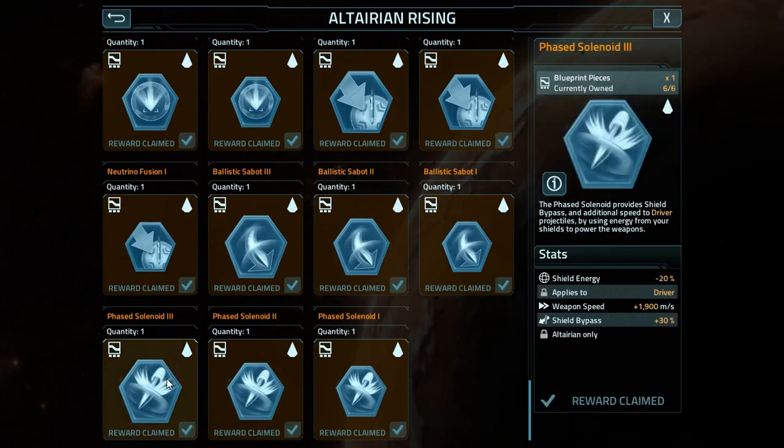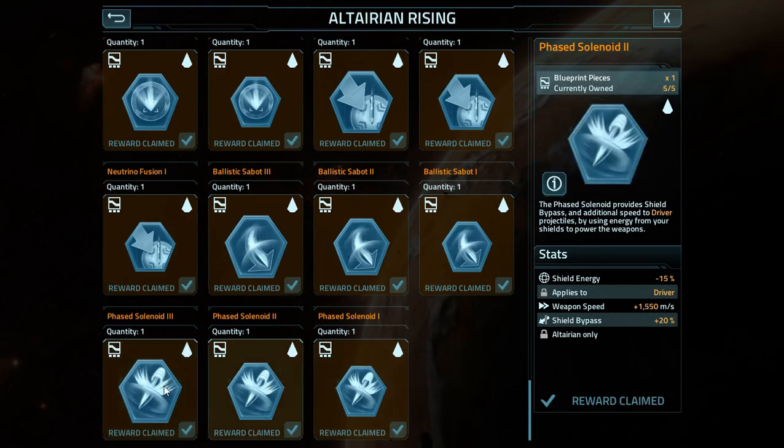I can also recommend picking up the Phase Solenoid because it works well with any driver weapon due to the weapon speed increase and the shield bypass. Go ahead and pick up Phase Solenoid 3, 1, then 2 — you're primarily going to be using level 3. I know it has a hefty shield value decrease of 20%, but you can actually mitigate that with Fleet Commander Tatiana Demina.